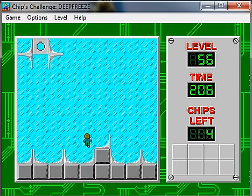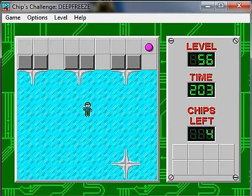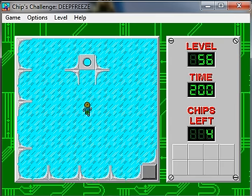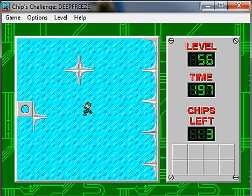Maybe this one will have the right path to that teleport. Of course, we do have to enter that teleport from both sides because there are two exits. Good, here we go — we got one chip there. Everything's going well so far.